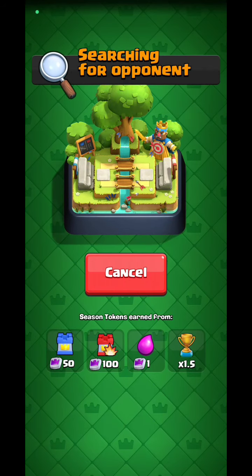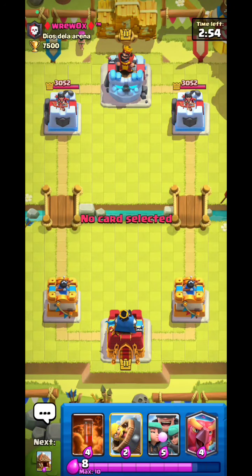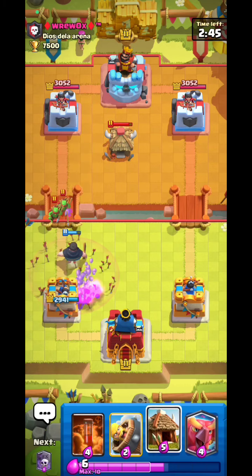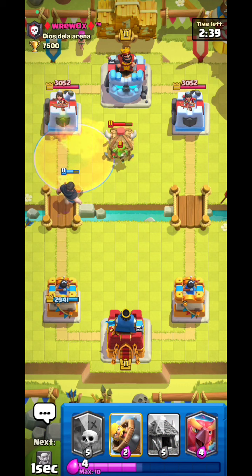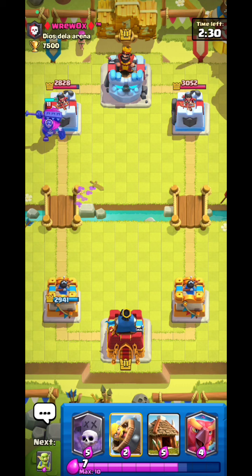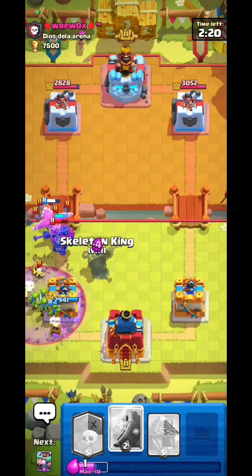Now let's jump to our last match against a challenging opponent — he has a 2018 CRL badge! Rascals for the Hog — that placement is scary. Poison it — it will kill the goblins, amazing. He seems to have a similar deck. Phoenix — okay, he might actually have the same deck.